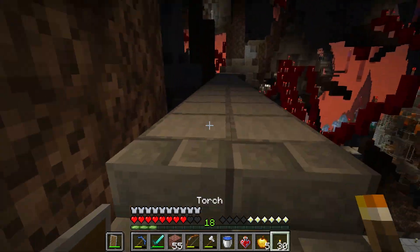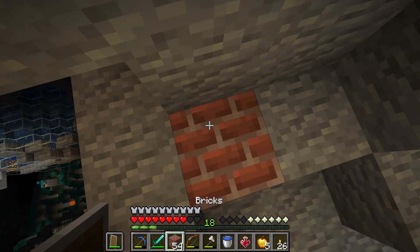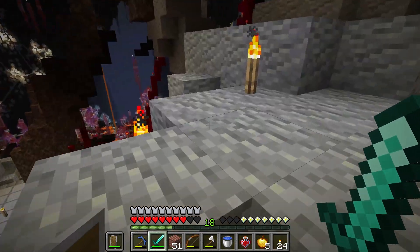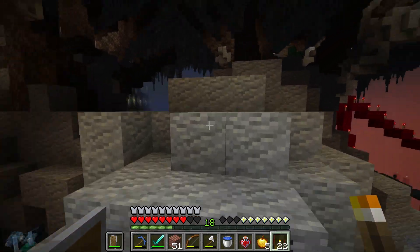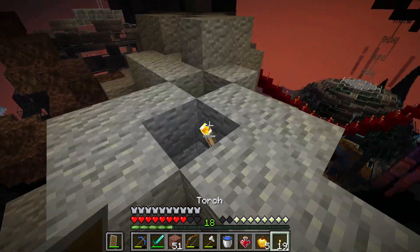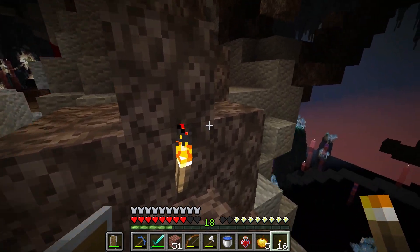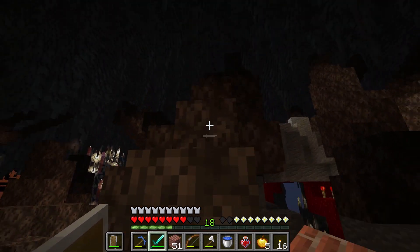I'll follow the stairs, go around like this, and maybe try to get up top and block off the potential spawners up here — there's gotta be some. I'm curious if this upper area is more of an extra loot zone. Maybe we'll find some diamonds, maybe some garnet plaw pods. Let's at least get some torches down. Yeah, it's all blazes up here.